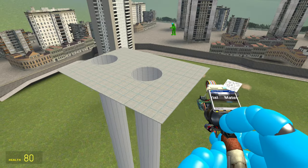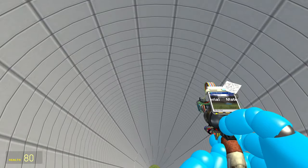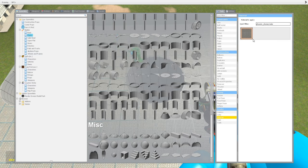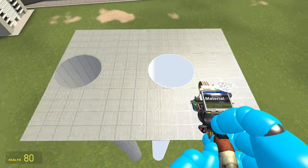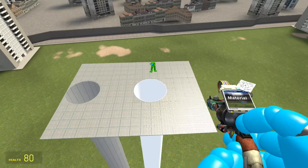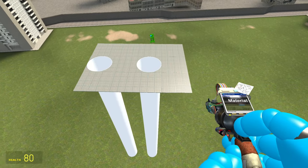Now for the pipes, you might be wondering how do we make them just completely plain? It's actually a material called 'debug white.' If you type in 'debug,' you can see there are two options: cube map model and debug white. Choose debug white and boom — congratulations, you've made the white pipe. That's literally what the white pipe is.